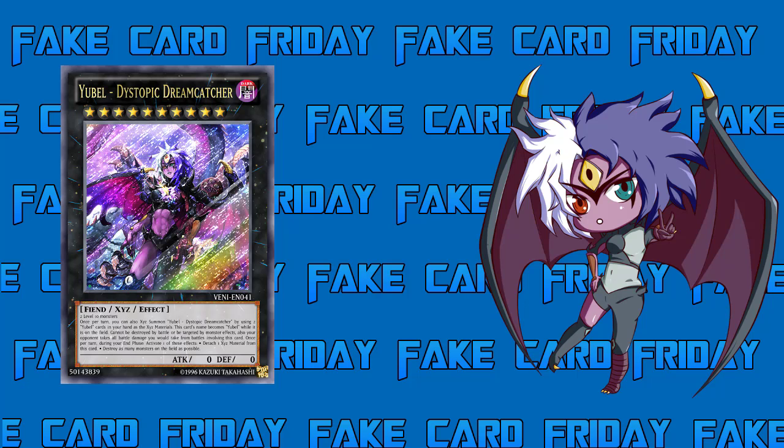Generally what Yubel has: zero attack, zero defense, it can't be destroyed in battle. Also, it cannot be targeted by monster effects. One of the big weaknesses of Yubel — and I can vouch for this — is Castel. Number 101 used to be a problem too before Castel came out. You can summon Terror Incarnate in defense mode, which is where I got the habit of summoning Terror Incarnate in defense mode so it can't be targeted.